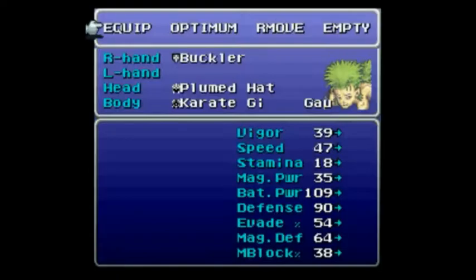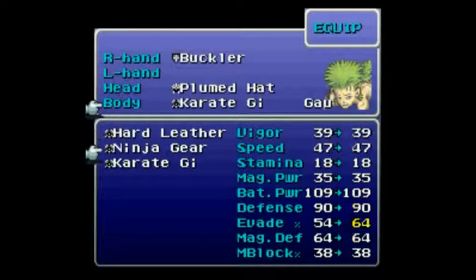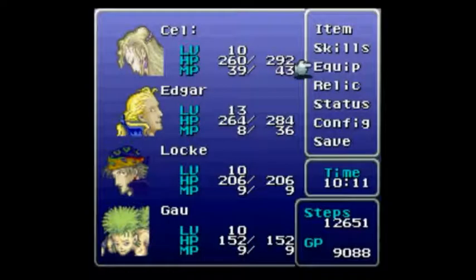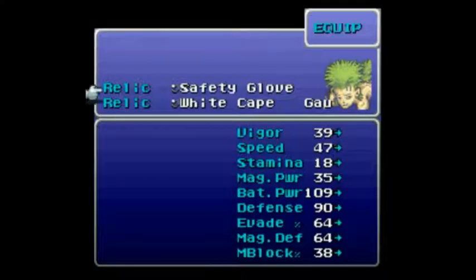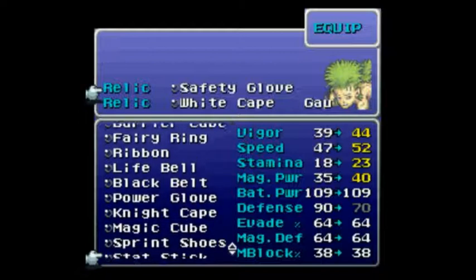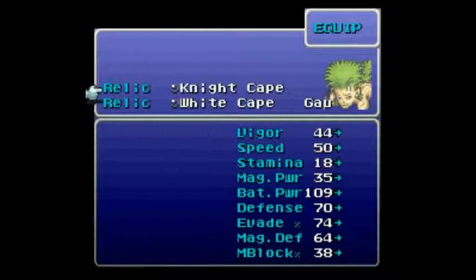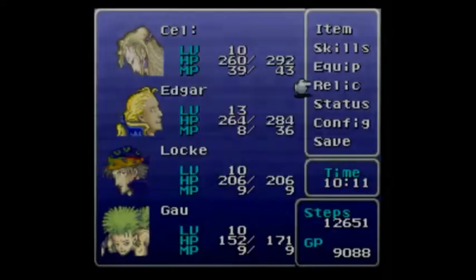And Gao kind of gets left in the dust a little. He can keep the Ninja Gear, but I'll probably transfer some of the stuff from Celeste onto him for the Opera House. I'm still on Gao — Relics, equip, first slot. Giving him the Knight's Cape is worth my time because he appreciates the speed, the HP, the extra evasion to keep him alive. The White Cape is also a pretty decent choice for him because of the magic and speed he'll be using.